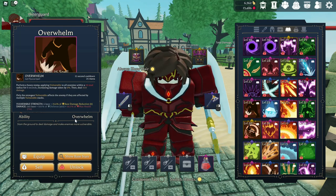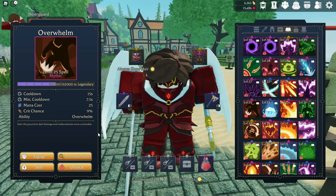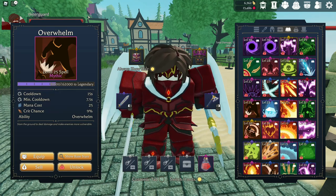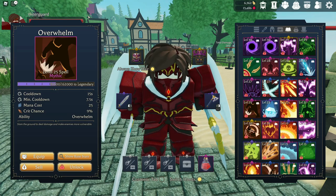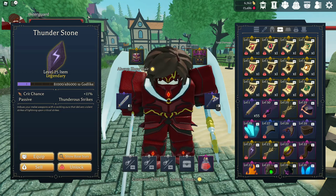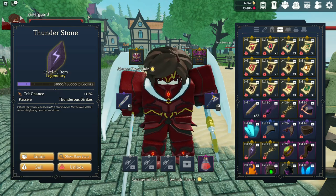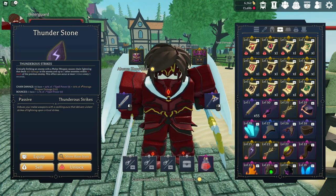The next thing I would recommend is Overwhelm — Overwhelm is going to perform a heavy stomp and apply vulnerable to all enemies and deal damage. This is really good for bosses because it's going to help you clear them. It's an AoE, and considering the three classes I'm talking about today don't really have AoE potential like some other melee classes, this is definitely worth looking at. We're also going to have the ability to get the Thunderstone. I would use this until you can get the level 26, 27, and 29 items because it gives increased crit chance and a little extra damage. Once you can get the higher tier stuff, I would remove this.